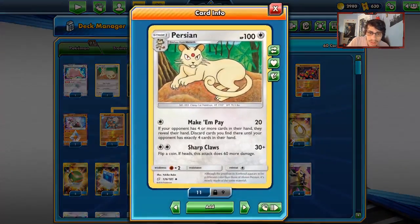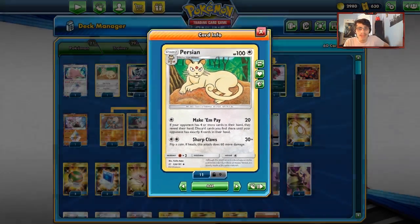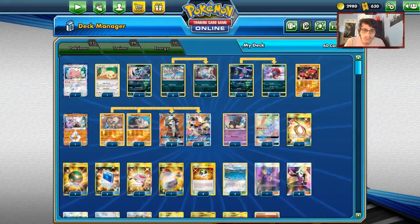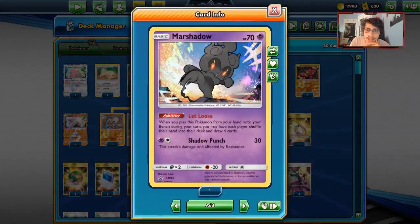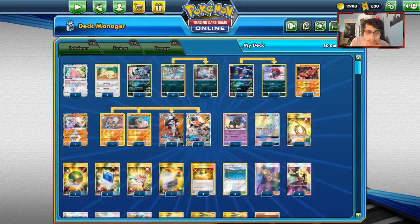Make-Em-Pay is actually a pretty good and underrated attack right now. Not many people look into it, but we might as well play this Persian alongside the other Persian - dual Persian, pretty cool. Make-Em-Pay can be really good against Stall and Zoark. And then there's Absol, which is just really good against Jirachi, plus Marshadow Let Loose and one Tapu Lele. So 21 Pokémon total.